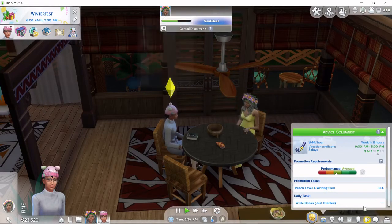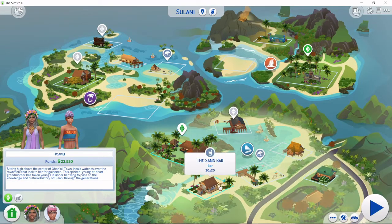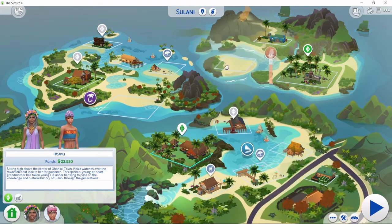All right guys, so we are here in Sulani and I did find their bio — it's in the house info, and I've actually never really read these before, so that's kind of cool. So this is the Hoa Pili family. 'Sitting high above the center of Ohana Hanali town, Kiala watches over the townsfolk that look to her for guidance. The spirited, young-at-heart grandmother has taken young Leah under her wing to pass on the knowledge and cultural history of Sulani through the generations.' It's like the village wise woman and her granddaughter — wanting to be a writer, she probably wants to record the island's history. That would be really cool.